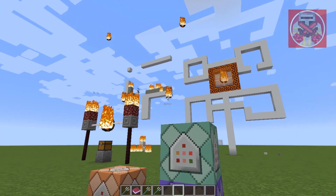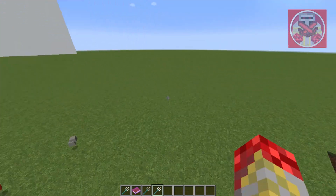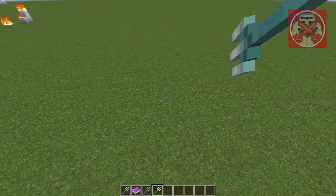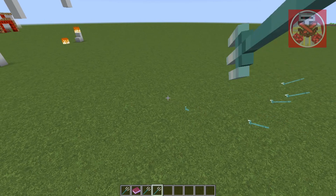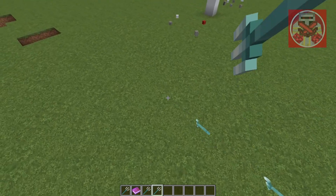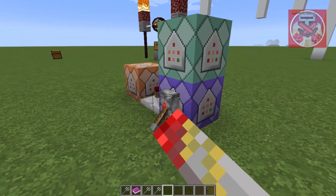And then the target is completely gone. So again, this could be a great way to blow up a house instantly. Just make an explosive trail, like so. Kaboom!